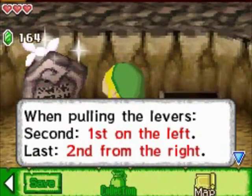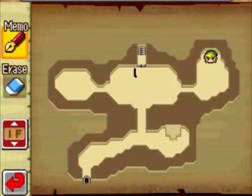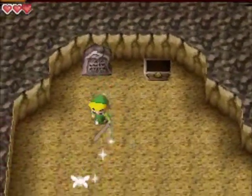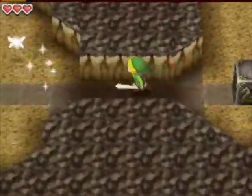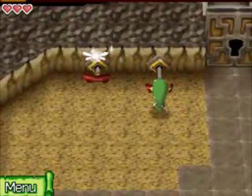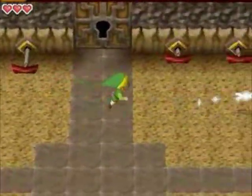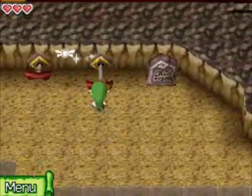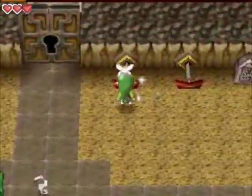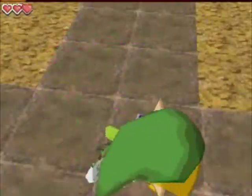This stone block tells us more of the lever order: the second lever is the one on the left, and the last one is second from the right, which means the one on the far right is third. So we come back over here and pull these levers in that order, and it's going to make a small key drop.